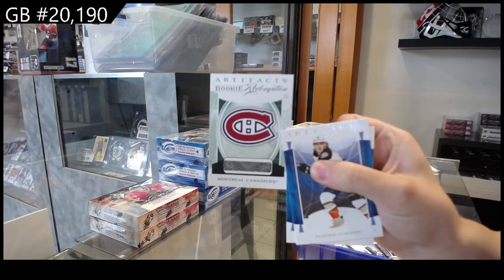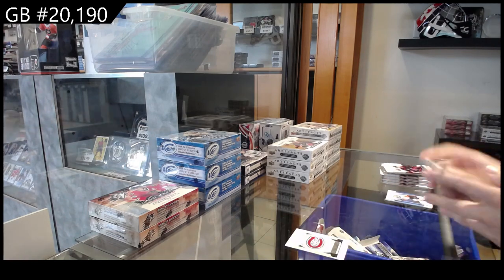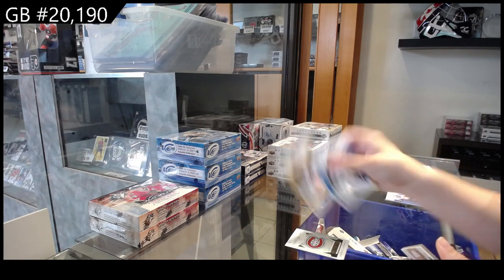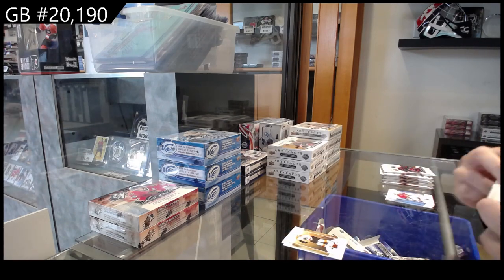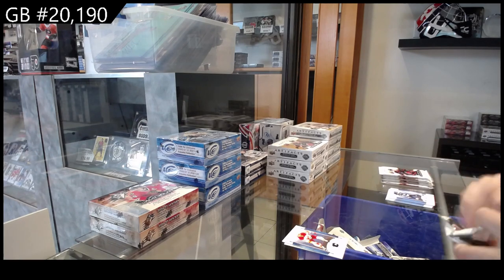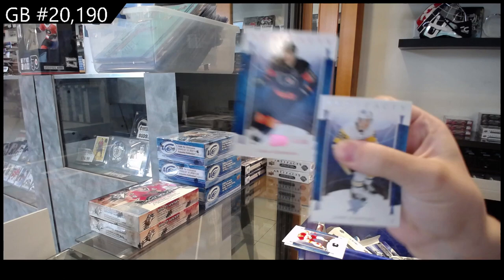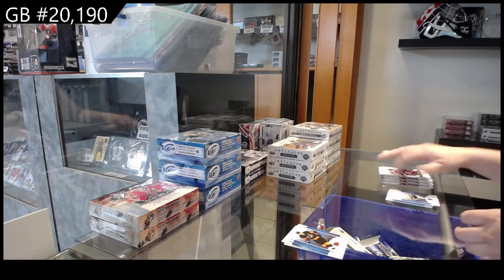We have an Emerald Rookie Redemption of the Montreal Canadiens. Numbered to 299 for Philadelphia, we have James Van Riemsdyk. Numbered to 199 blue for Calgary, Blake Coleman. Numbered to 65, pink for Philadelphia, Cam Atkinson.